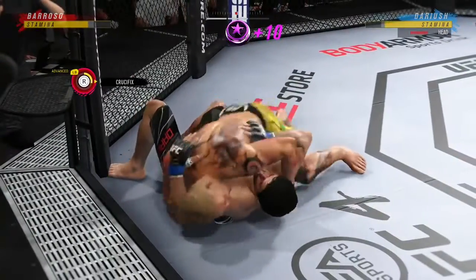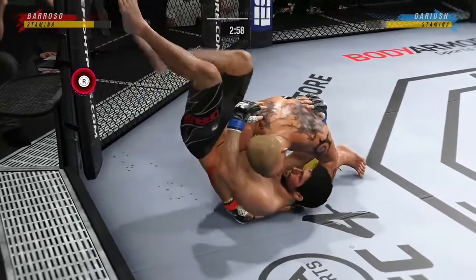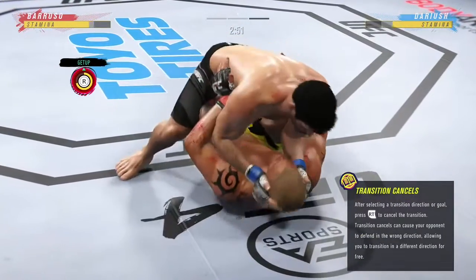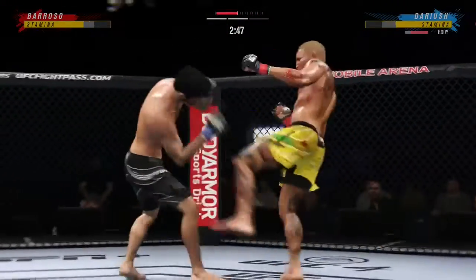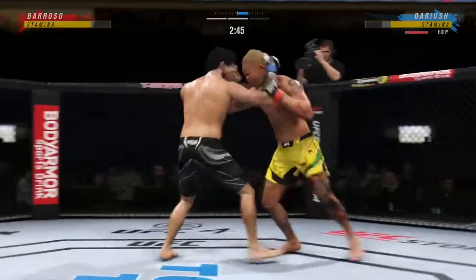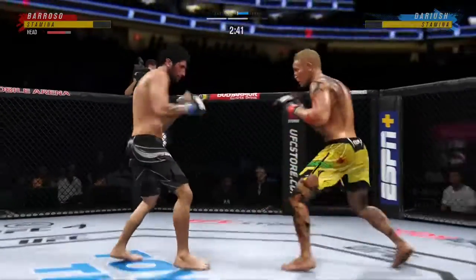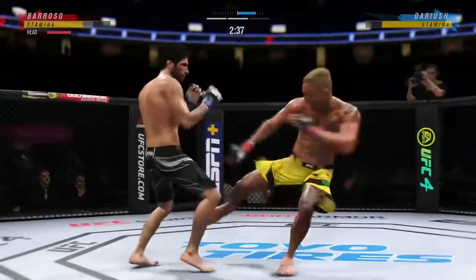A lot of top pressure being applied here as he works out of side control. How about the speed on that reversal? I mean, you can get out of some bad spots, but not with that type of speed. You cannot allow him to get leverage on the bottom — what a sweep. Single collar tie here. Darius' lower jaw does not look good — starting to show some obvious signs of swelling.